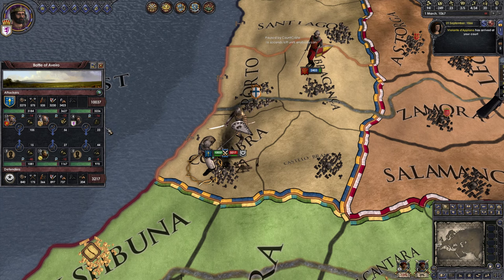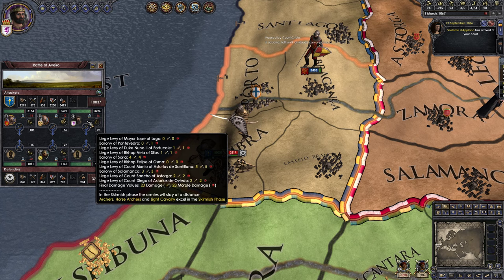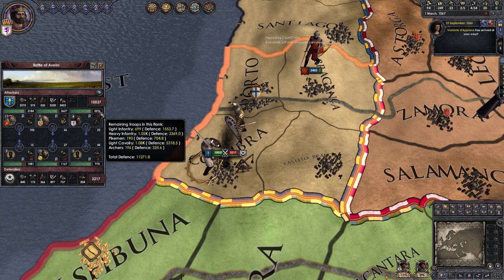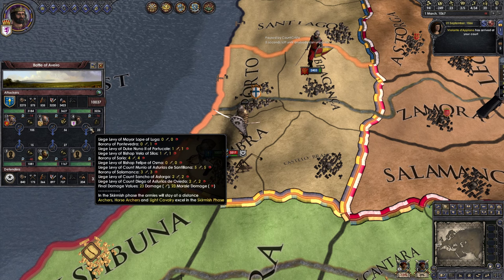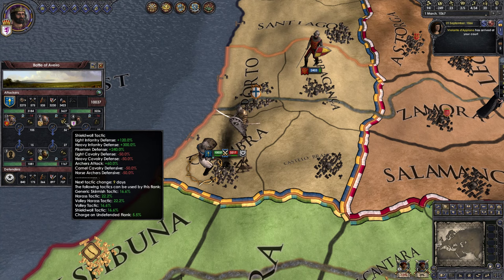They flee when they get down to 25% morale — that flank starts fleeing. It flees for something like a five-day period, in which point I still get to attack but they can only flee. Only cavalry and archers have high damage in the pursuit phase. There's the skirmish phase, the melee phase, the pursuit phase, and the fleeing phase. We all have bows on our icons — that means we're in skirmish phase. In skirmish phase, heavy cavalry is useless and archers are really good.